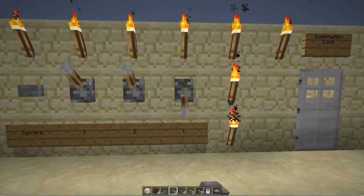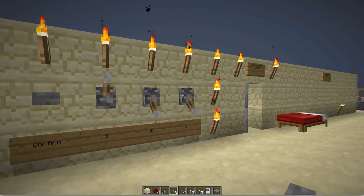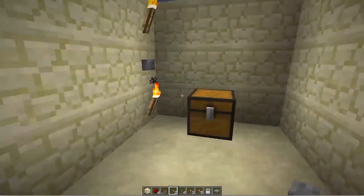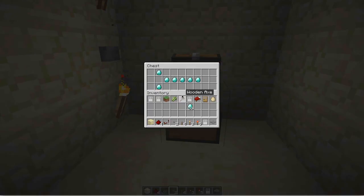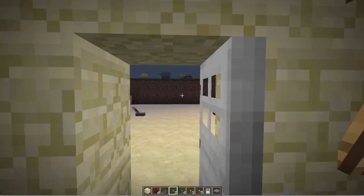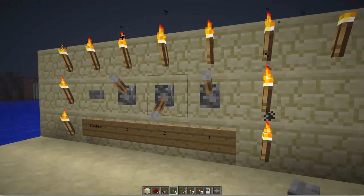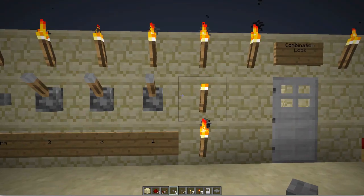So basically how it works is you enter in the combination, you hit confirm, and the door opens. You can go in, click this button to shut the door, and you can get your treasure — or this could be your house — whatever. And then you walk out and you can just reset these so people don't know what the combo is.